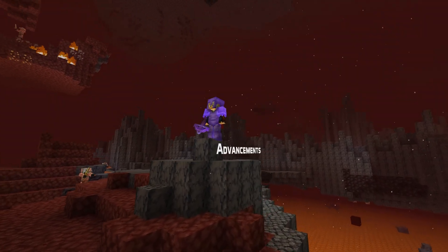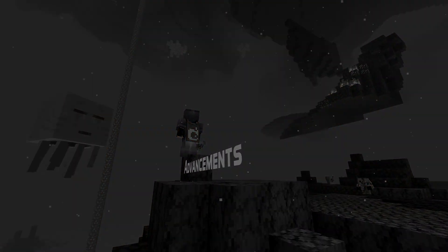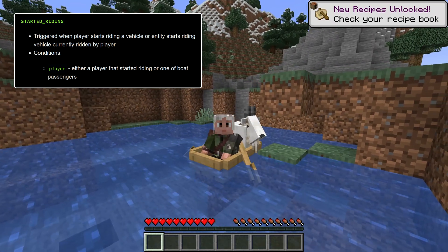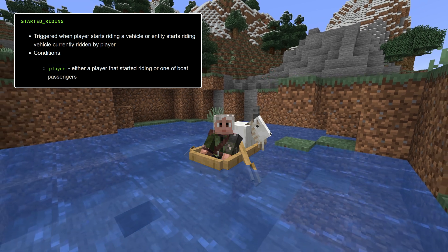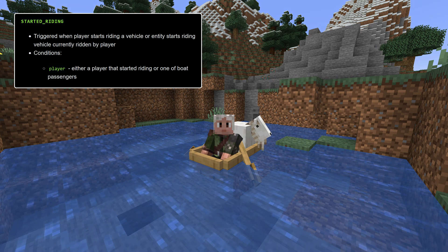Now let's talk about advancements. There are lots of new things in this version, starting with new triggers. There's one called started riding, triggered when a player starts riding a vehicle, or when an entity starts riding a vehicle that is currently being ridden by a player. It has a condition called player, representing the player that started riding or was already riding when another entity stepped aboard.